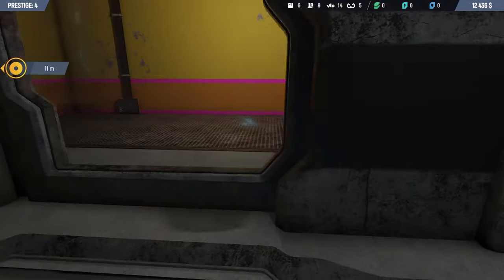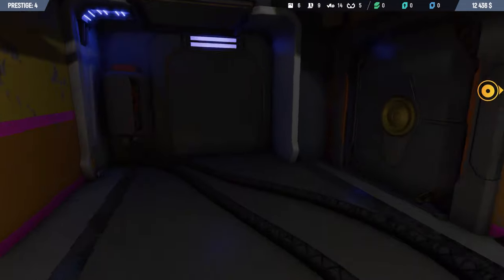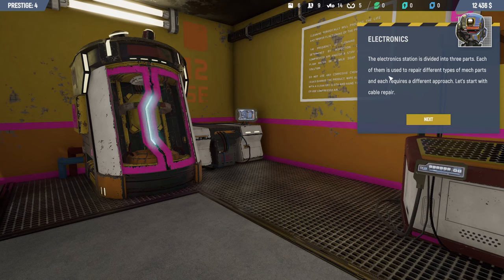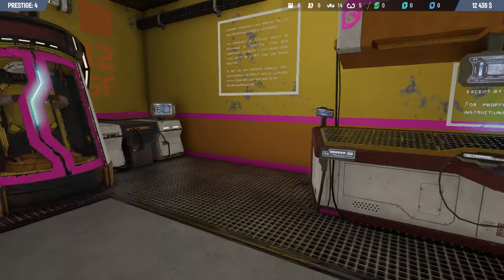There's still at least one more station in there. Look at this beautiful place. The electronic station is divided into three parts. Each of them is used to repair different types of Mac parts and each requires a different approach. Let's start with cable repair.